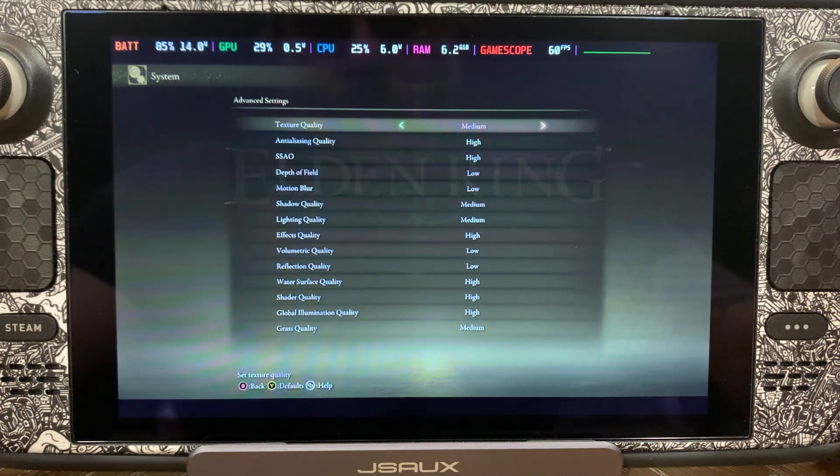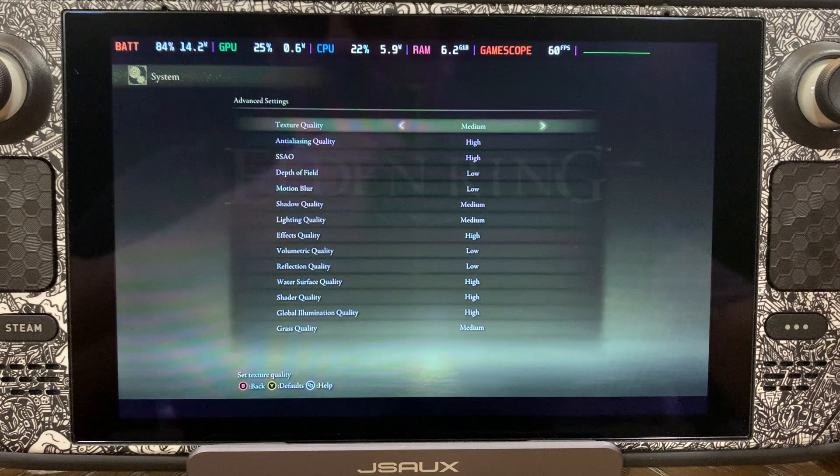The game actually looks just fine with reflections on low anyway. Next, water surface quality is set to high, shader quality high, global illumination quality high, and grass quality at medium. If you bump grass quality up, it'll kill your performance — it adds so much grass, it looks beautiful but plays terribly. Having global illumination on high is something we weren't doing before, and we were actually able to bump up another setting to high as well, thanks to Cryo Utilities. We're super happy with these settings.